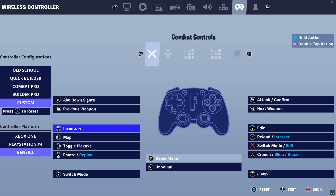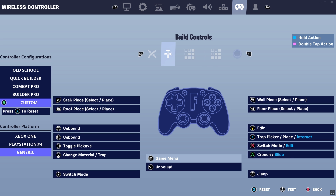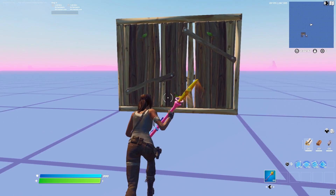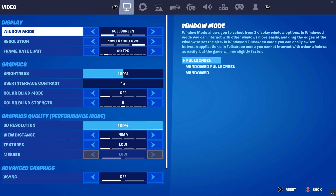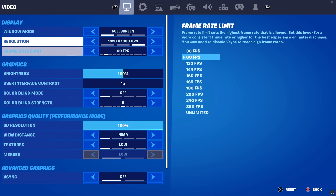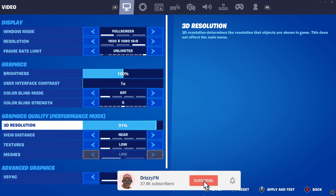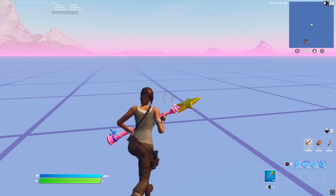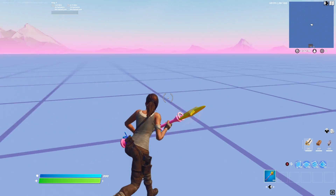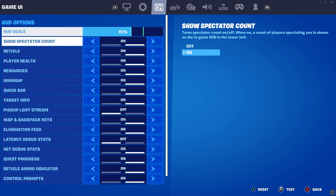My switch mode is left stick, my edit is triangle. Now for some secret settings most people don't know about — this one is PC only. Set your frames to unlimited and put your resolution down to about 85. The game looks exactly the same, but it just feels so much better — it feels like zero input delay. Try that out if you haven't.